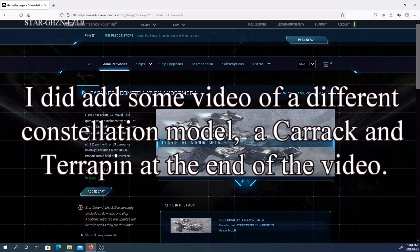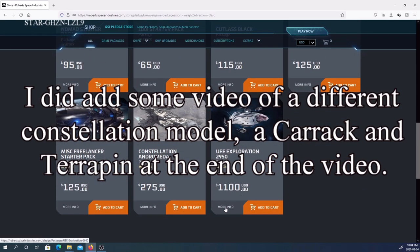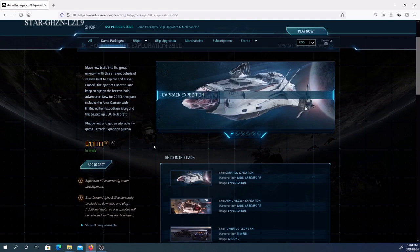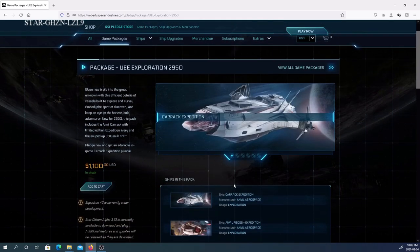For the last bit — the Exploration Pack for over $1,100. This is not one I would recommend anyone get as a starter pack. The only things really going for it are the 2,000 UEC starting money, which is nothing, and the lifetime insurance — that is the important thing. Also, some ships have nameable rights. Name reservation means you can reserve the name of the ship you want.